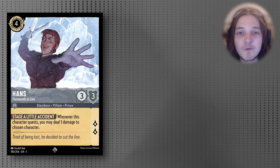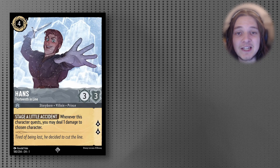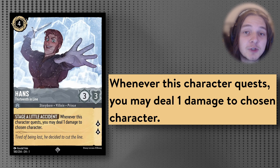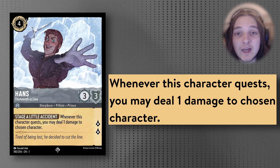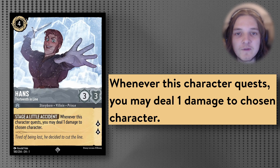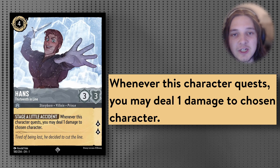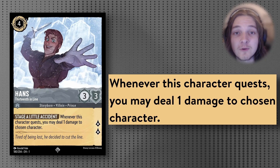We have another incredible Steel card from Set 1: Hans. It is a 4-cost Inkable 3/3 that quests for 2, with the effect Stage a Little Accident. Whenever this character quests, you may deal 1 damage to a chosen character. This is another way to trigger our Beast effect. Even without the Beast synergy, it's a very solid ping for single target removal, which is why it was so good in Set 1 and will be even better in Set 2 in combination with Beast.